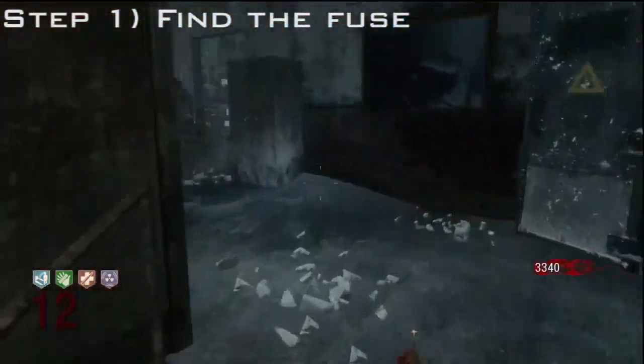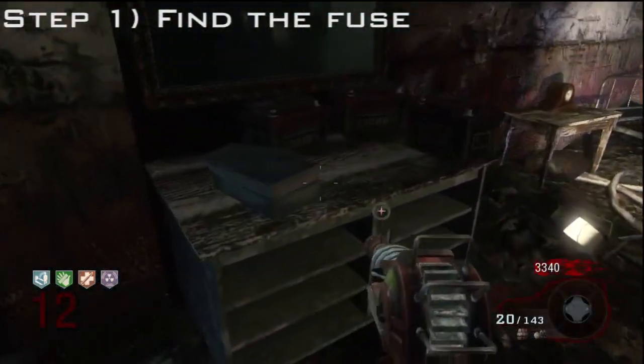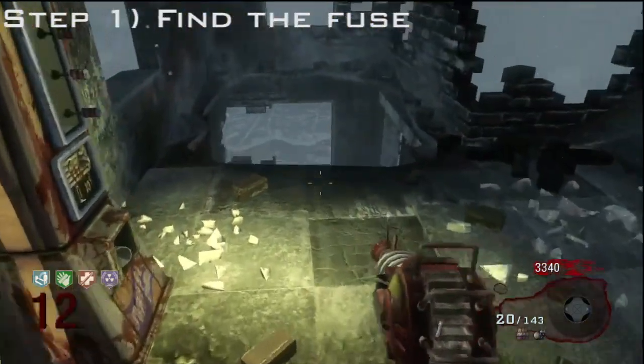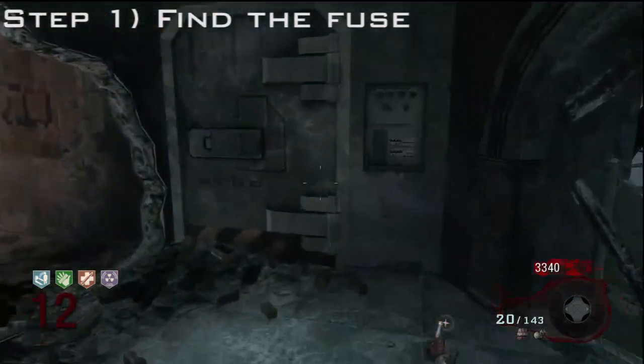The real step one is find the fuse. The fuse will be somewhere up in this room — it'll either be on top of there, on that desk, or in this case on that desk. It can sometimes be hard to find, but you need to make sure you have the full conversation.